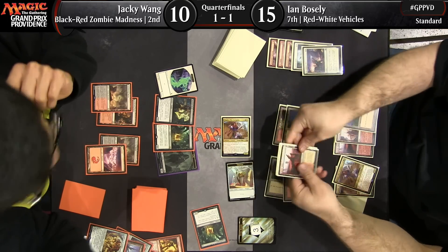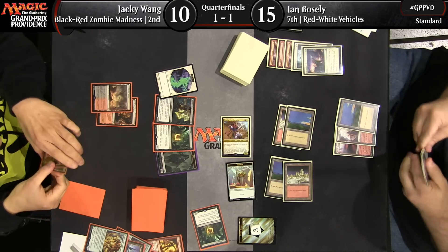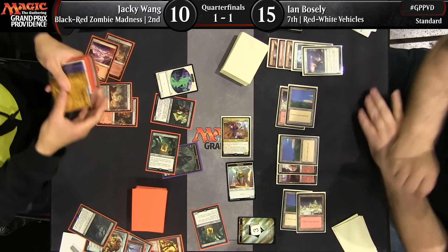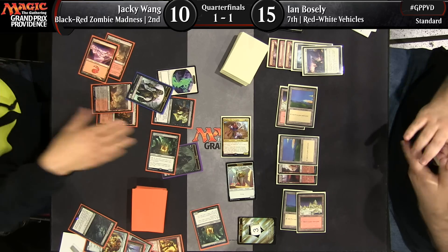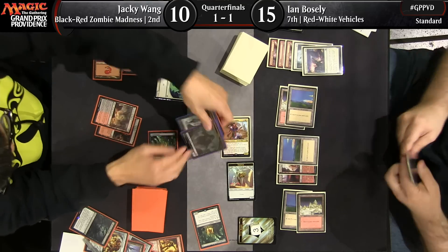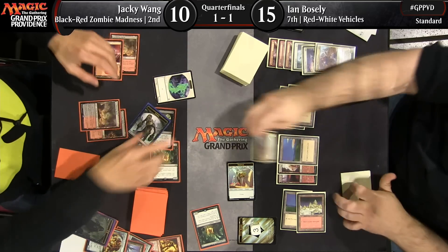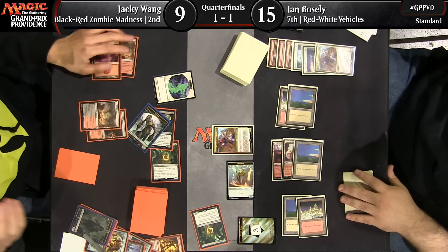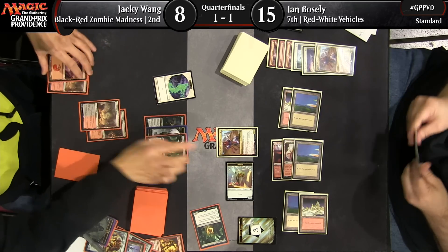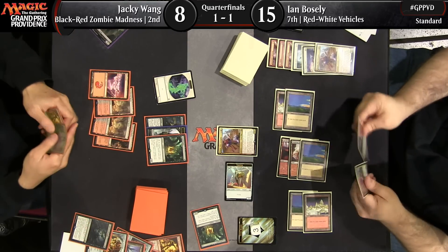Ian has none of it — he's attacking. He's ahead on life total and finds a pair of Depala to go with the one he already has. A little awkward — not going to be able to cast those. If he has nothing else to do with his mana, maybe he just casts one to untap it essentially. Jackie is going to make another zombie and throw a whole bunch of blocks in front of Depala. Before that, he's going to activate his Cryptbreaker to draw a card and lose a life. But predictably, a replacement Depala hits the battlefield.